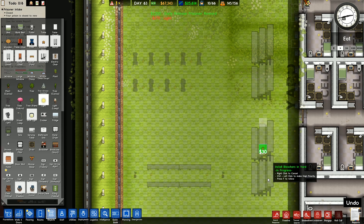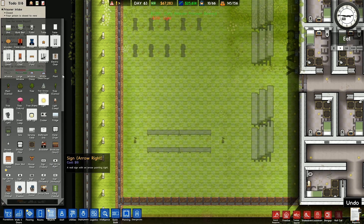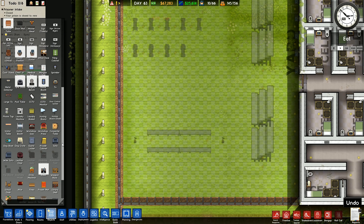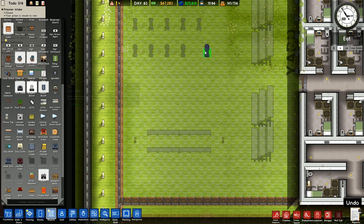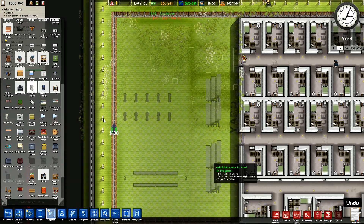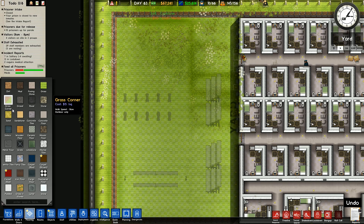Lights go north and south of each of the bleachers like that. Going back down here to the weights — where are they? The weight bench, that's the one I'm looking for. Bring it around like that — drop, nope, that way there.